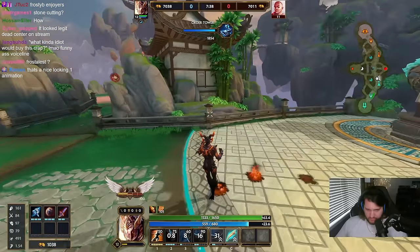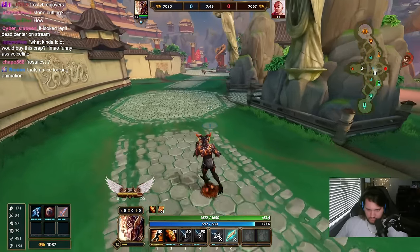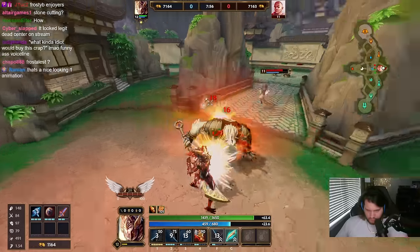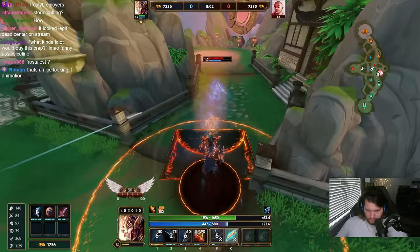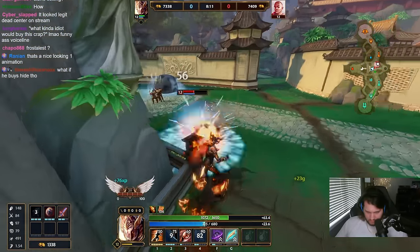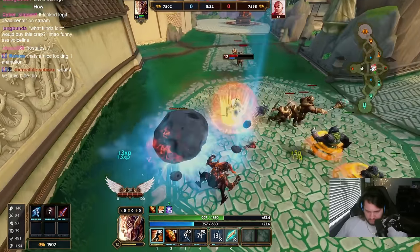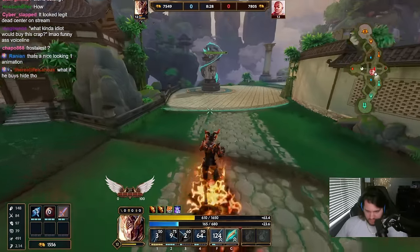How much is stonecutting? 1050? God, that is so upsetting — 4 HP. The red buff is at 4 HP with 1050 gold on the line. Oh god, he's got ult. I honestly did not think he had ult that quick.